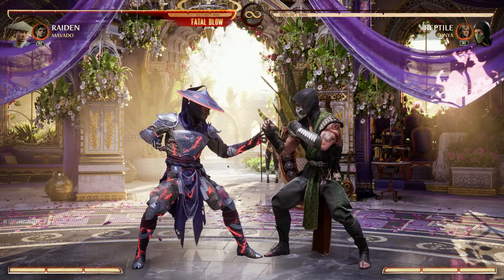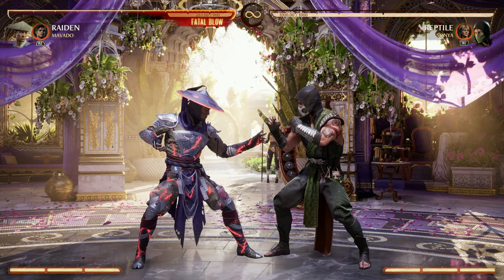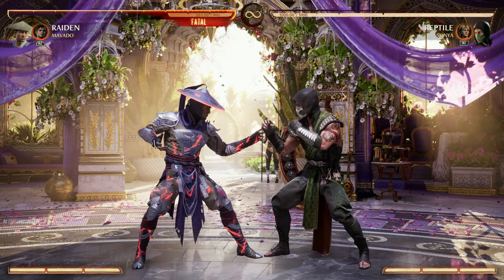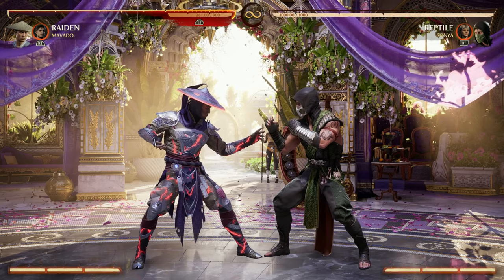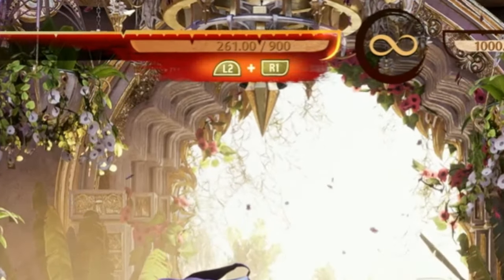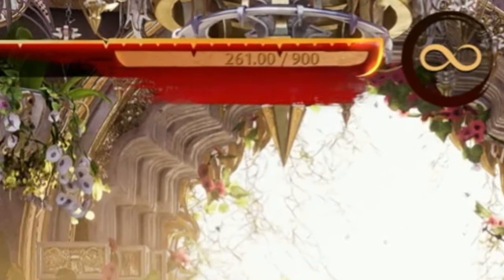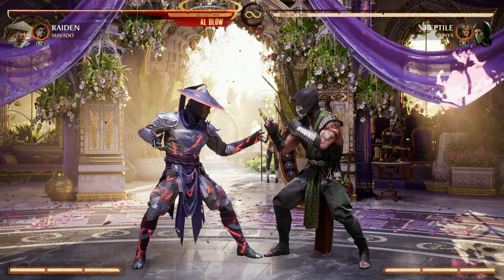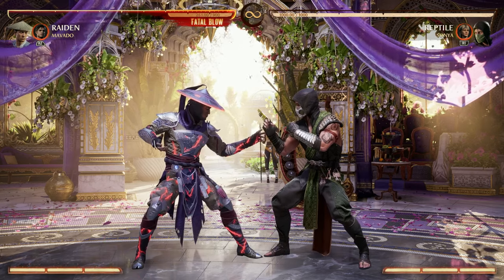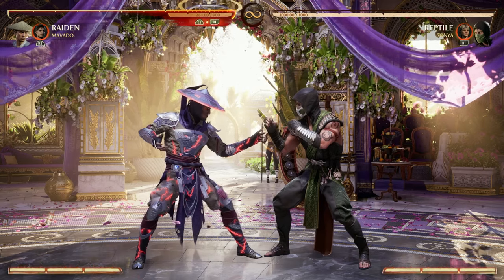Movado is going to be a really great cameo. He's going to provide awesome combo extension and great setups as well. First, he does take off 100 health from your character. For example, Raiden is usually at 1000 health, but with Movado we're at 900 health, so there is a drawback. After this video you have to decide if his kit is worth using because of that drawback.